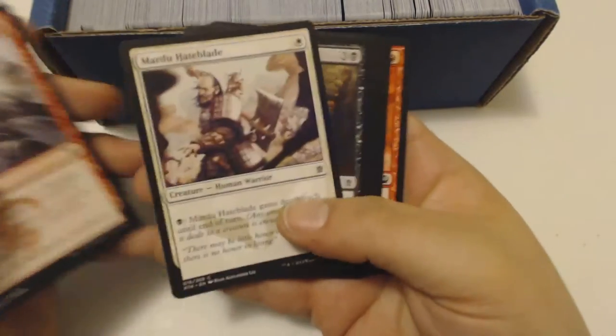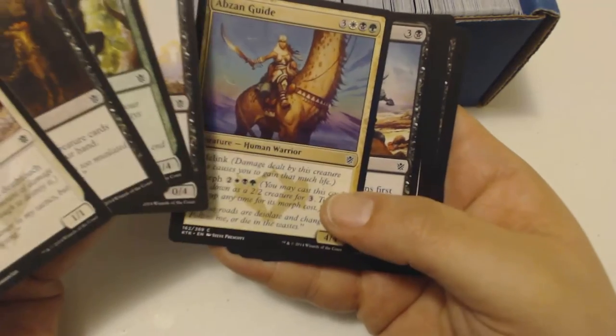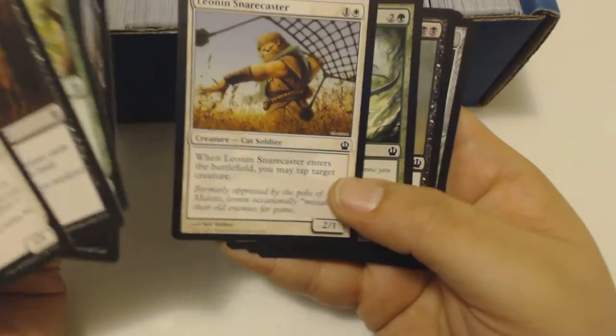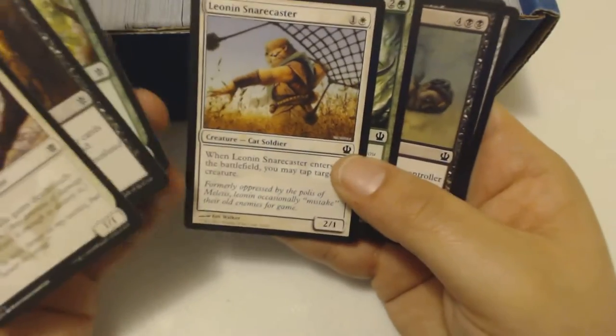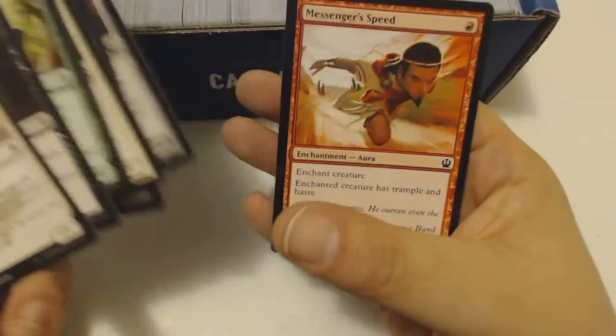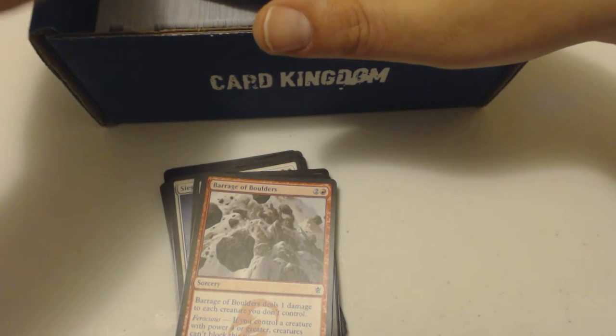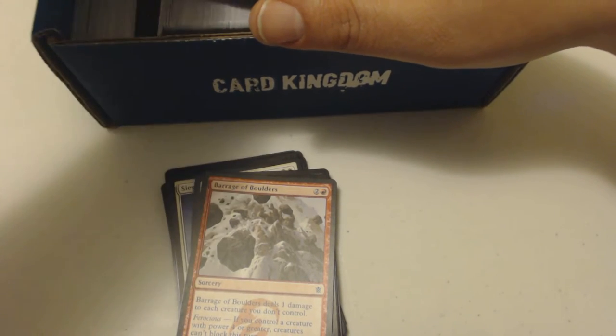It looks like most of these are from... yeah, most of these are from the Khans sets. Oh, there's some Theros here, a bit of Theros — not too bad. Alright, mostly commons. I haven't gotten to the uncommons or the rares and mythics quite yet, but they said they're in here.